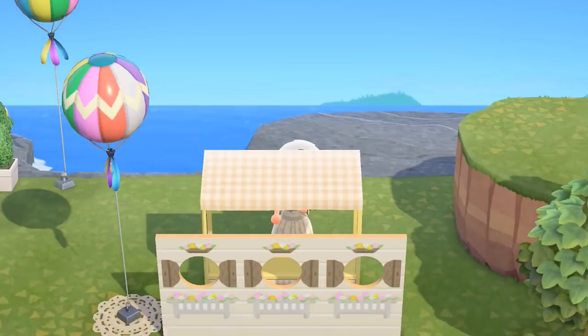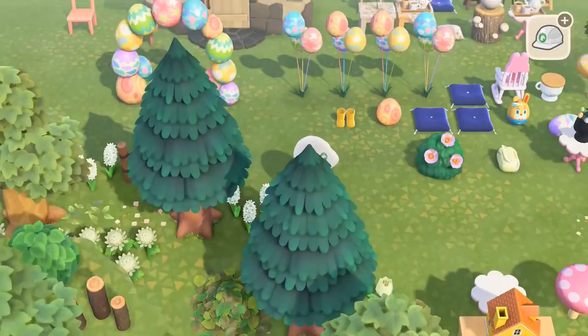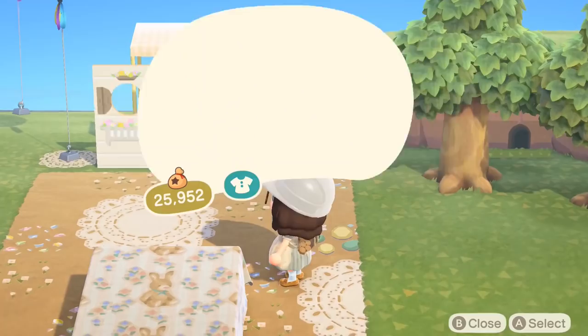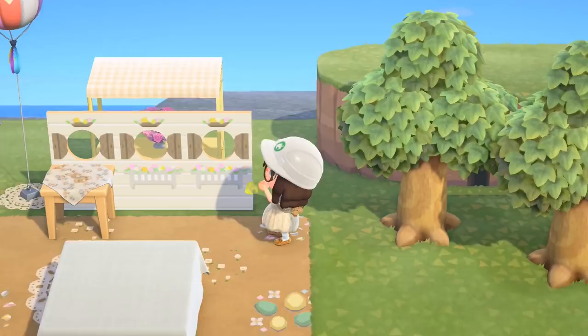I decided I wanted something to go in the middle window so you could see something poking through. So we went with the heart-shaped bouquet from Valentine's. For the tables we had a few different options — I went with the table with cloths purely because we can custom design it and put lots of items on top. I tried to mix and match to see which worked best, and in the end we went with two table cloths — one white and then one with the bunny pattern.